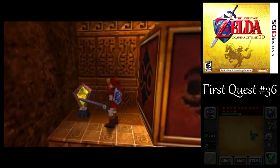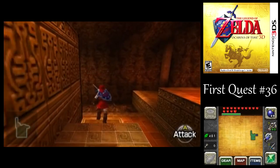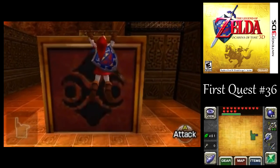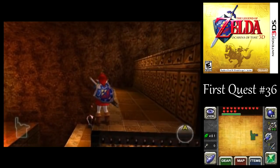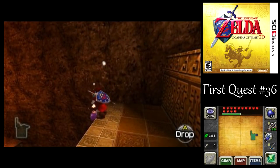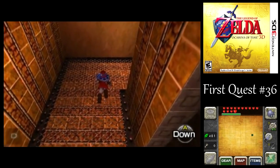Over here, we got a crystal switch that, if you hit it, gets rid of that ring of fire on the chain-link fence there so you can climb it. But we can't get up there fast enough. What you're supposed to do is take this block and move it over here so you can jump over and get up there this way. Although there is a way to get onto this block from its initial position by rolling off the edge and swinging over, but that's too fickle for my taste. So what I like to do is just drop a bomb down to the crystal switch from up above, and then you've got plenty of time to climb up before the fire ignites again.